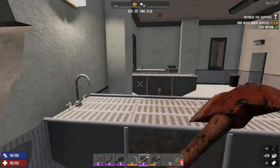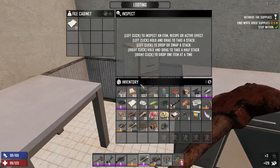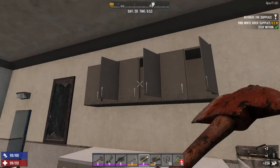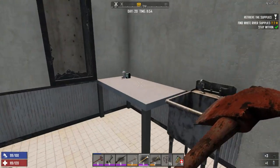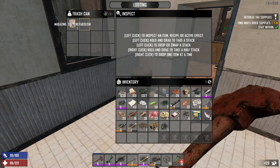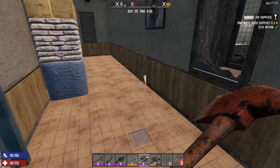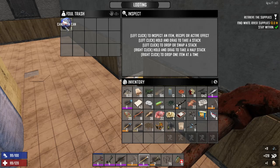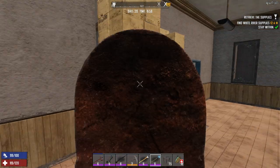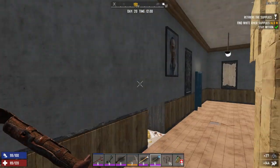I thought the supplies would be up top, so they're probably in one of these secret places. Medical supplies! Another pain pill - yes, we don't have very many of those. We can sell this thing. Here's another hidden supply. Let's get the shovel - I definitely want to get all this stuff. I know I can make it myself but it's just so easy - two hits. I love this loot!